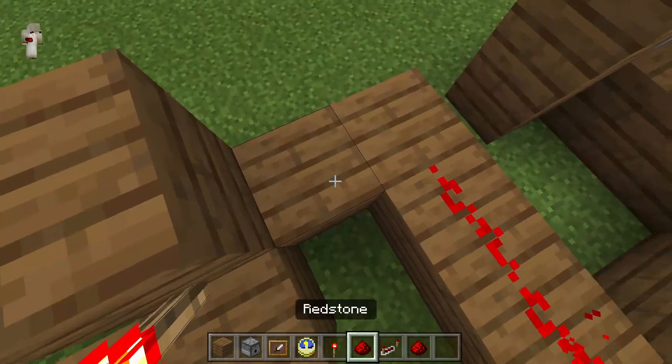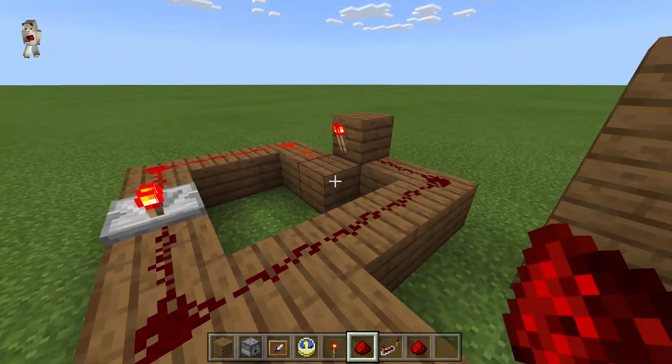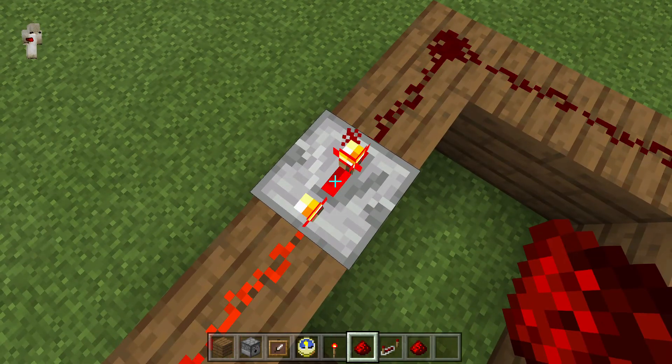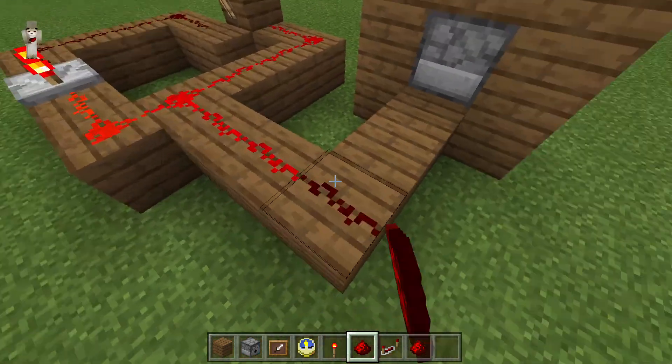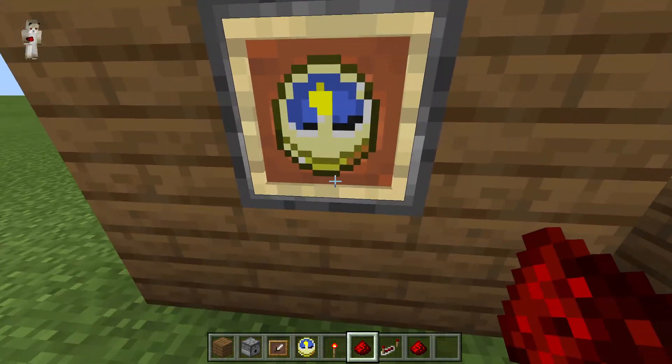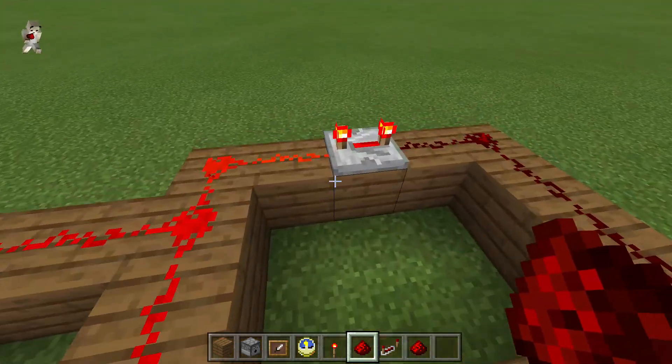Connect it to here. Now you've got a redstone clock. Set the redstone repeater tick to four — actually, set it to three. Then connect the redstone to the dispenser.